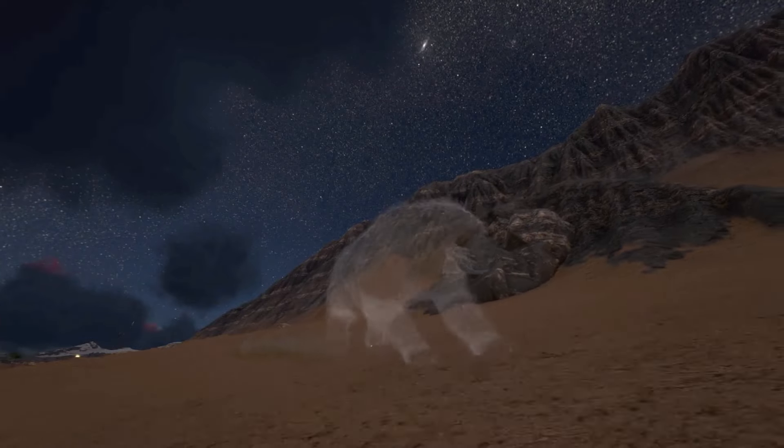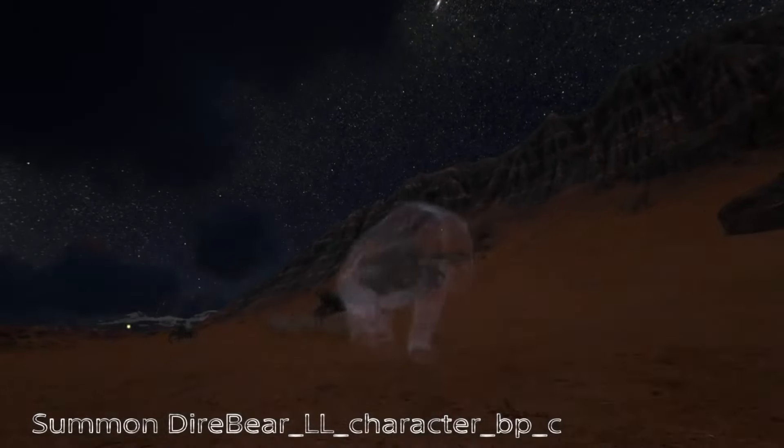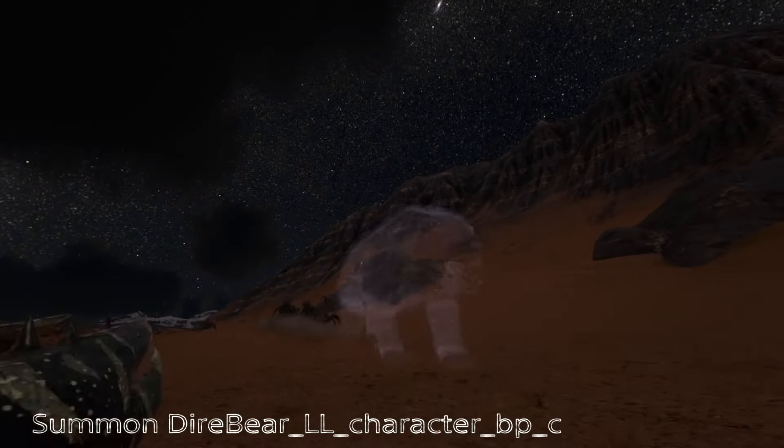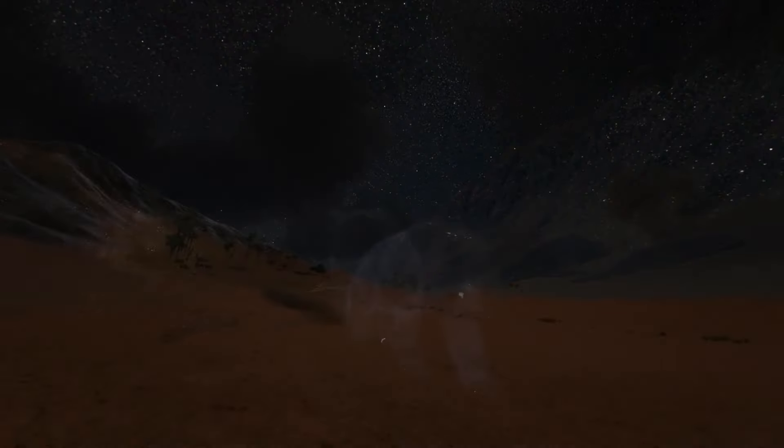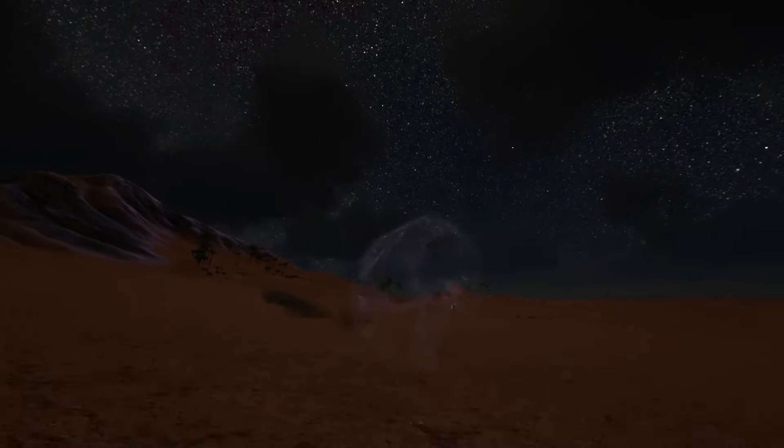The first one we're going to go over is the Spirit Bear. This one is found in the Labyrinth Cave on Ragnarok and is basically just a ghost Dire Bear. You can only spawn it in the Labyrinth Cave, and I'll have the spawn command on screen if you want to spawn it in.